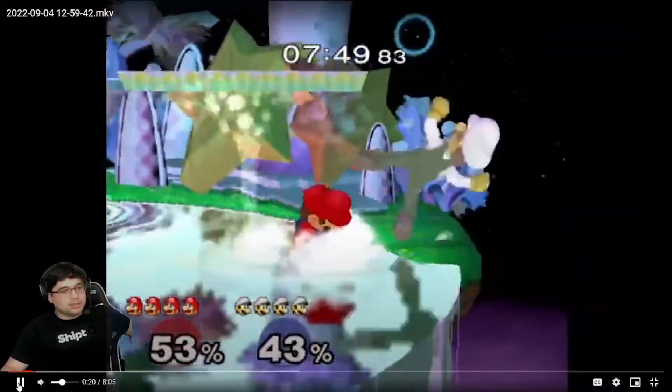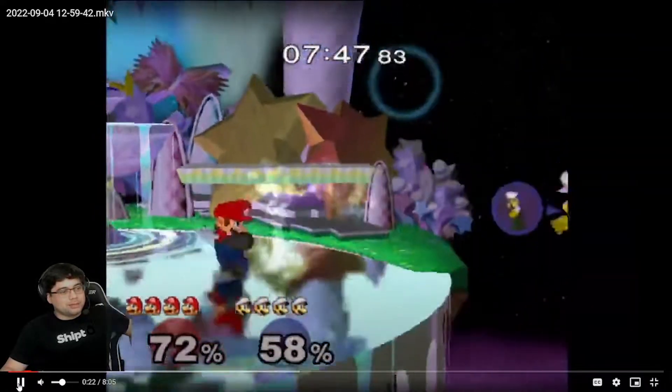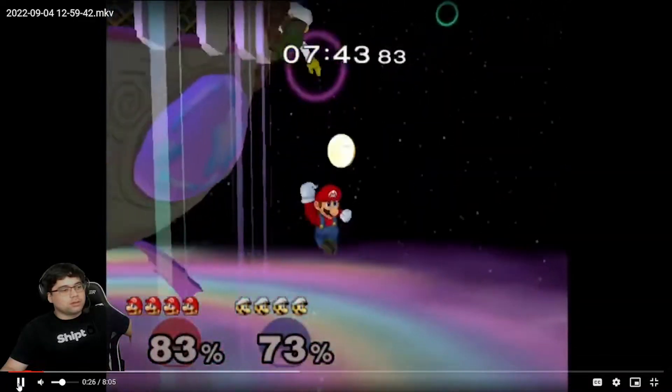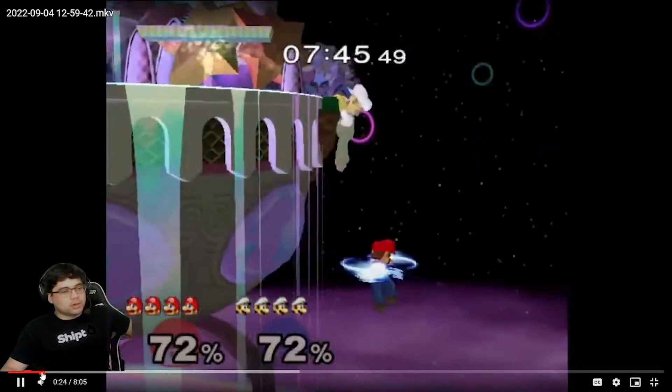Down smash — good, pressure him at ledge. Good, good. Oh, that was actually a good edgeguard by him.